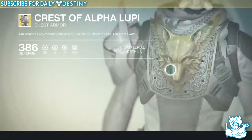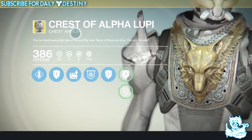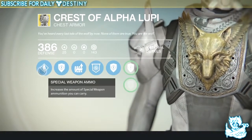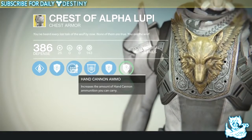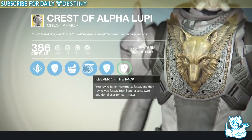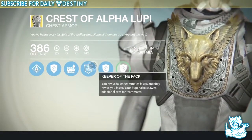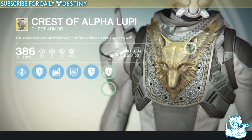Then we have the Chest of Alpha Lupi — just looks insane. Flavor text: 'You've heard every last tale of the wolf by now. None of them are true. You are a wolf.' Perks include special weapon ammo increase, defense upgrade, hand cannon ammo increase, and Keeper of the Pack — you revive fallen teammates faster, they revive you faster, and your super also spawns additional orbs for teammates. Plus a couple more defense upgrades. This is basically the all-round team player armor.